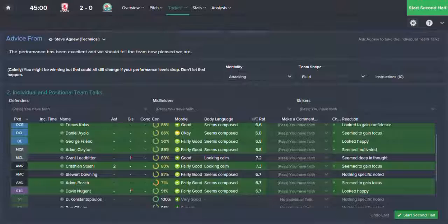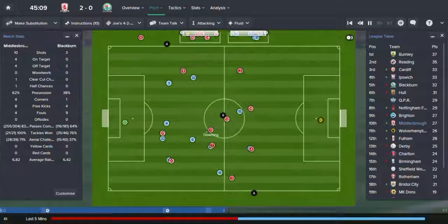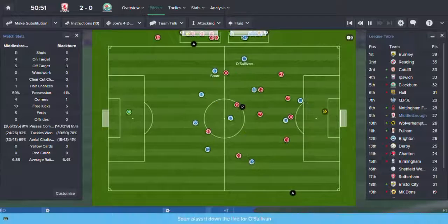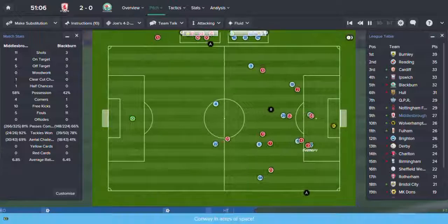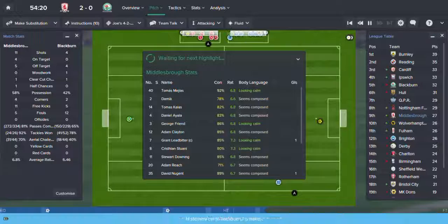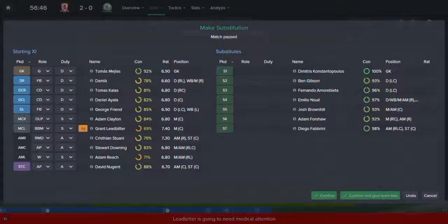Downing, Ayala, Ledbetter, Downing — ooh! Close. I think we'd better take Reach off in a few minutes. I might move Downing onto the left. Nice clearance, but I didn't like how much room they had on the ball — that might be because I closed down less. Let's make a substitution. Ledbetter has picked up a knock. I'll give him another 10 minutes or so before I take him off because he's been absolutely key today — I don't really want to mess with his rhythm.